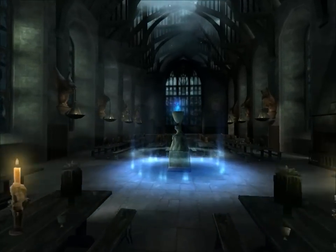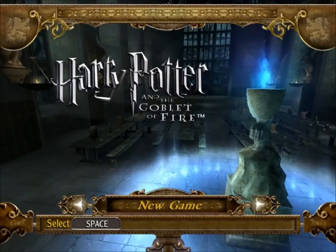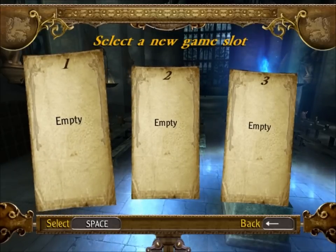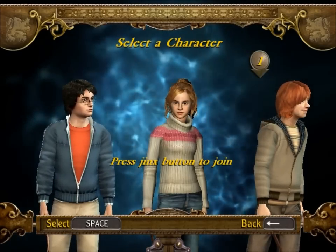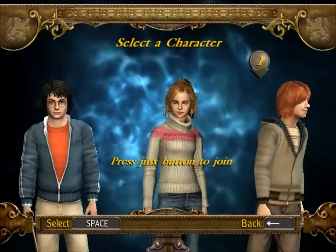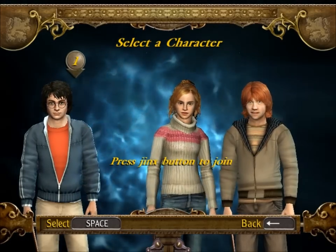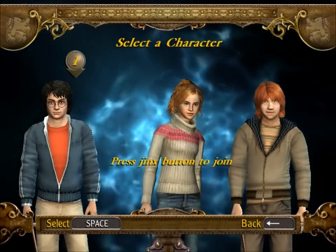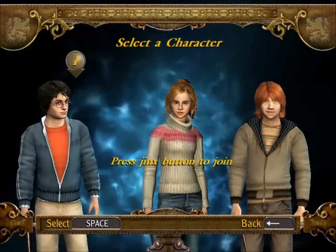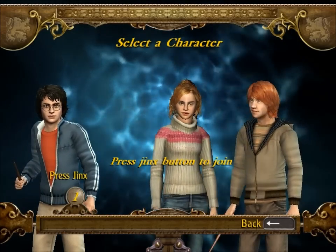Hello and welcome to the kind of anticipated Harry Potter and the Goblet of Fire walkthrough. Spoiler alert - this won't be a great walkthrough. As I have told you, it's because I'm crap at this game - I have only played it once. Select the character and press the jinx button to continue. I don't actually remember what the jinx button is, but we will test. Yeah, it was X.